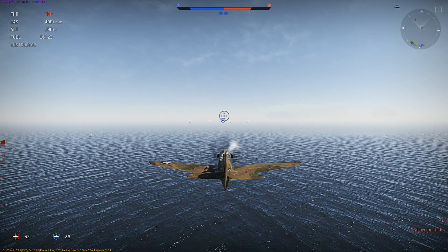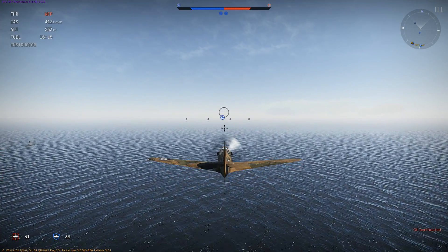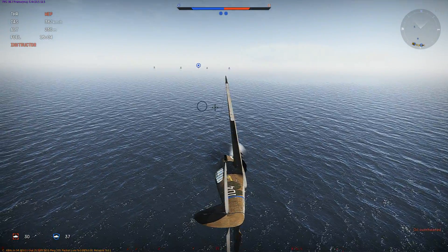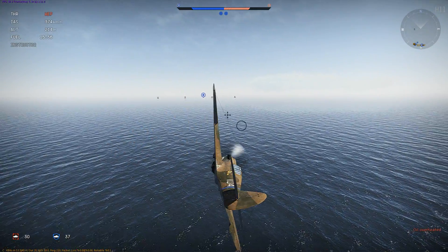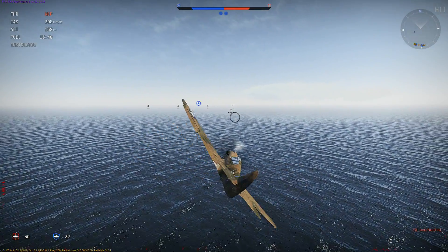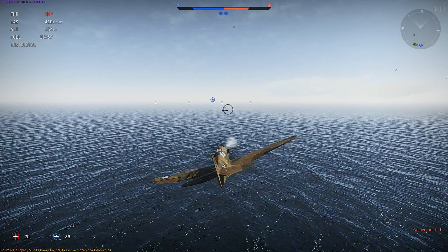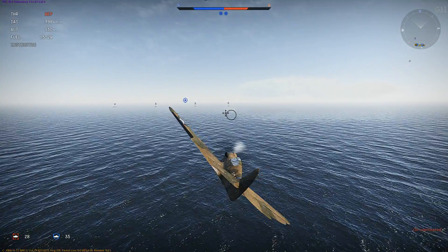But it all comes down to one thing: how much energy you have and how much energy you can retain. Because even if I'm lower than a guy, if he wastes his energy and I can get on his six, it's really hard to shake anyone that's actually behind you — unless you just have a crazy amount of forward airspeed. If you're in an A-20 you can outrun most aircraft of your tier. If you're in a Sabre, in a straight line you can outrun most people of your tier. The P-51 can outrun most BF 109s in a straight line.